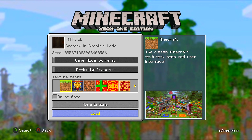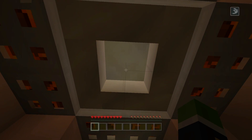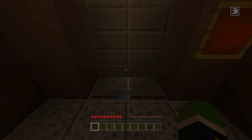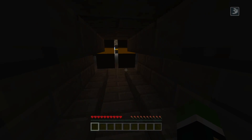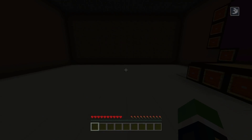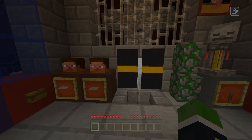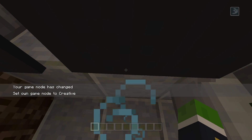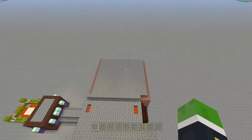The next map is FNAF SL, which is Five Nights at Freddy's Sister Location. I remember watching a tutorial by a YouTuber called FedEx Gaming who did a bunch of redstone and creative build stuff. This was based on the Minecraft version of the Sister Location game. You go through the vent, crawl through, and you're brought into the main office where you can look through the galleries. You can come through the tunnels too, but it's unfinished - just the stage with no animatronics, and this is the foxy area.